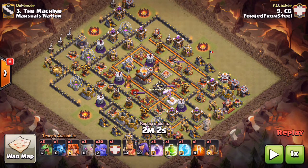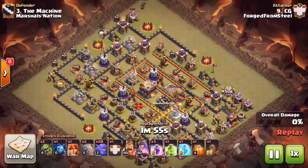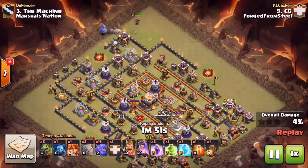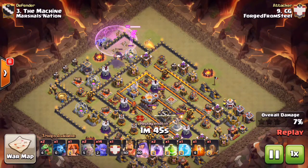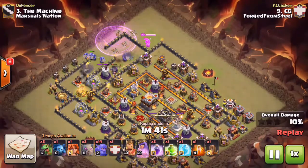Who better to learn this attack from than one of the top 10v11 attackers in the CWO - we have PSC on his Town Hall 10 account showing us exactly how to break this attack down to double these Town Hall 11s, which are ever so crucial in clan wars. He's starting off with a Golem up at 12 o'clock with the Archer Queen behind it, dropping about five or six Bowlers followed up by a Rage. Remember, it's all about creating that funnel to get that Town Hall in the center of the base.